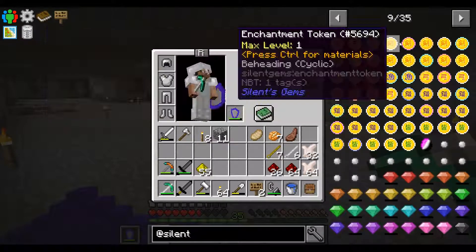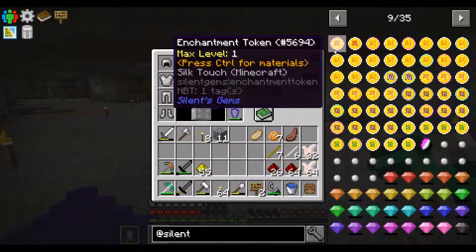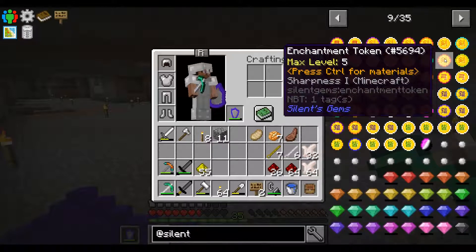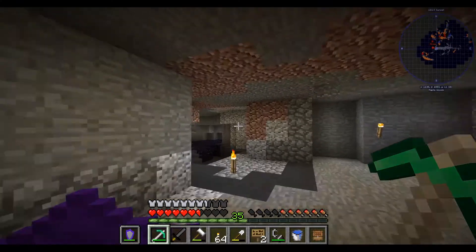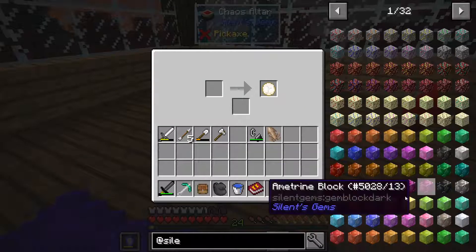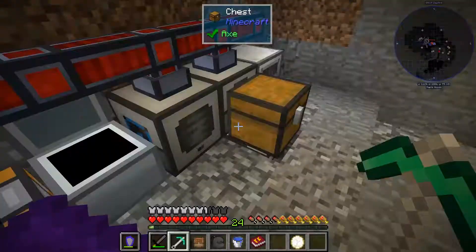Silk touch might be nice as well. For the sword, knockback is definitely going on it, looting will be going on the sword, and sharpness will be going on the sword. But first, efficiency — that uses barrel. Do I have any barrel? I'll quickly check and get things done in between episodes. Oh no, please don't crash game — and it just crashed. I'll be back in a minute.